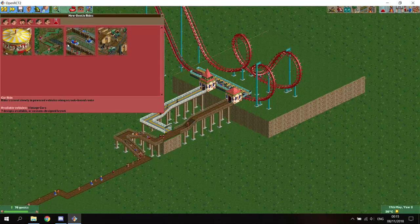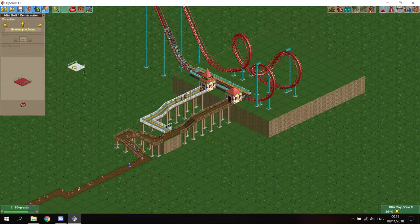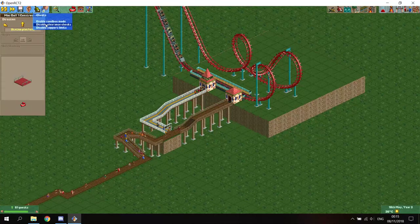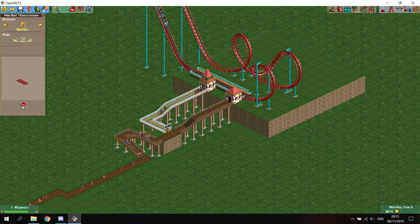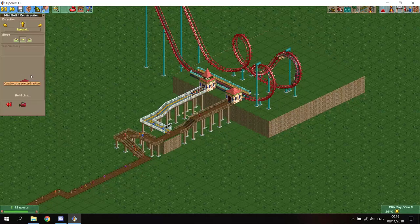Alright, the ride that we will use for this is the mini golf track. So we'll just build our custom design. Let's make sure the clearance checks are disabled and we'll just start building the track. We'll start here, like this.